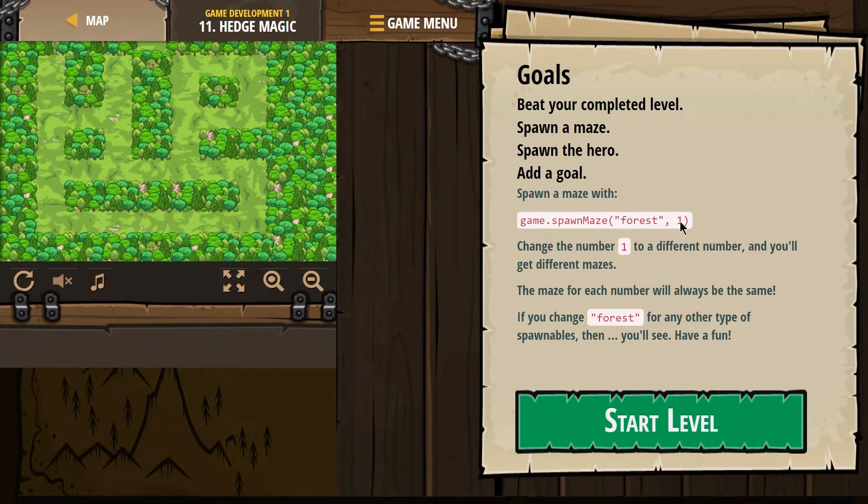And this number — I'm not sure, is that the amount? It tells me here: change the number one to different numbers and you'll get different mazes. Cool. The maze for each number will always be the same. If you change 'forest' for any other type of spawnables, then you'll see. Have fun. Interesting.